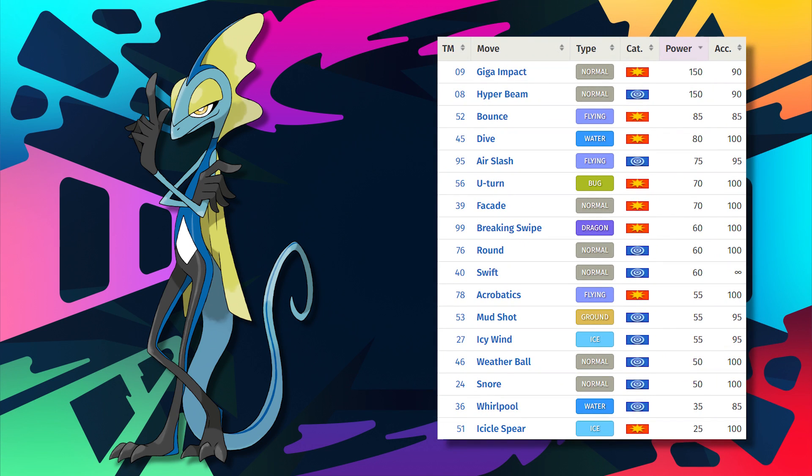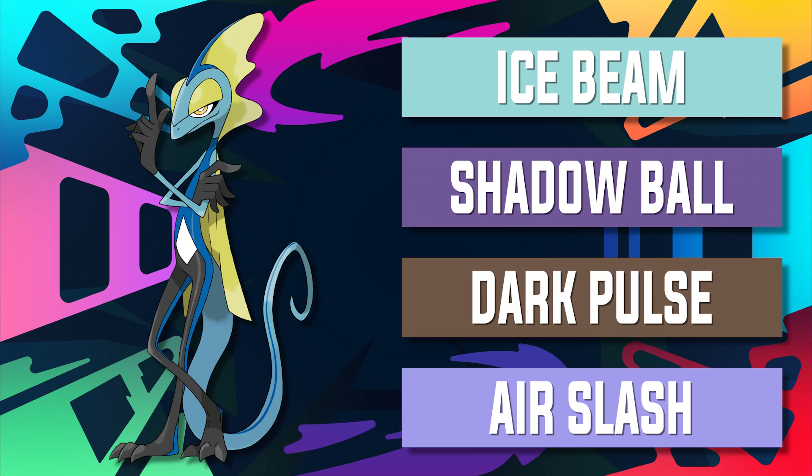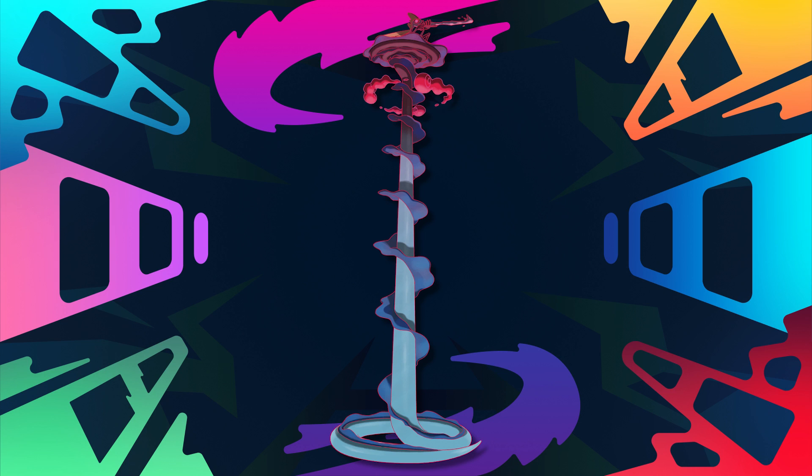Its move pool isn't half bad either, as it's able to choose from many different coverage moves like Ice Beam, Shadow Ball, Dark Pulse, and Air Slash. For water coverage, I would say the best move it has by far is of course its signature move Snipe Shot — an 80 base power move that has an increased critical hit ratio, but also ignores moves and abilities that would otherwise draw in Inteleon's attack. If all of that wasn't enough, Inteleon will also gain a Gigantamax form and a hidden ability in the future, which will make it really formidable.